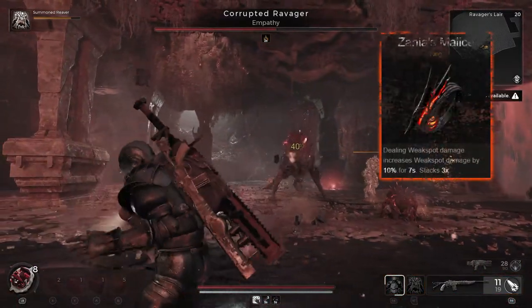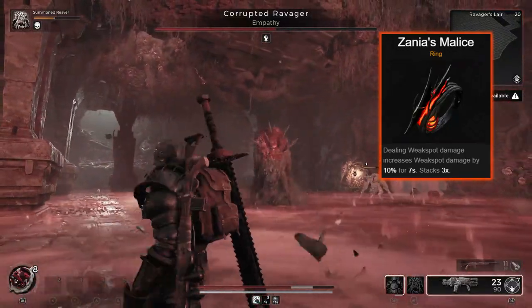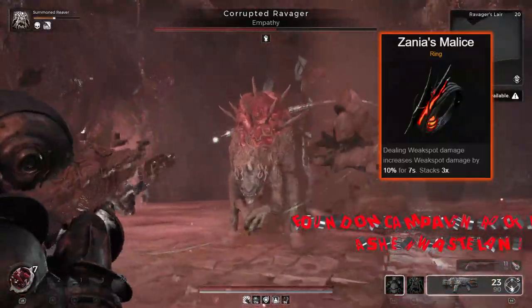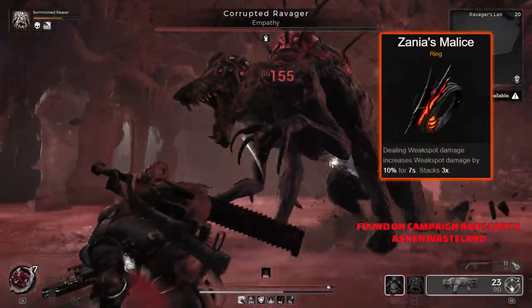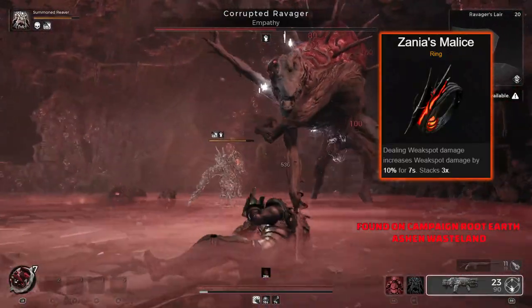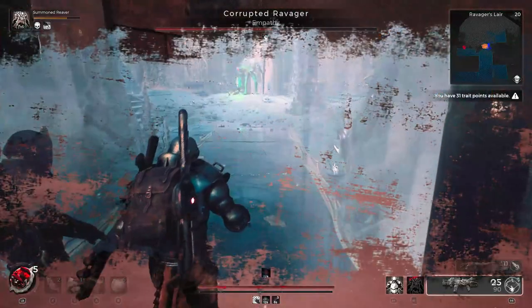Over to another very high damage ring, and this one's going to be Xenia's Malice — one of the top pick rings for your damage dealers. When you're dealing weak spot damage, it's going to increase your weak spot damage by 10% for 7 seconds, and it's going to stack up to 3 times. This one is amazing on boss builds or for anyone that will be focusing on a weak spot in order to dwindle them down fast with that extra damage.